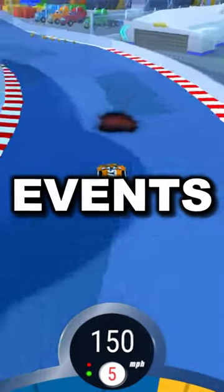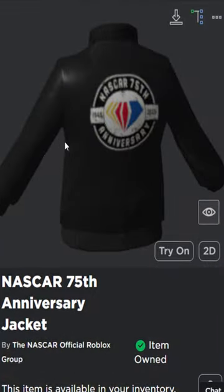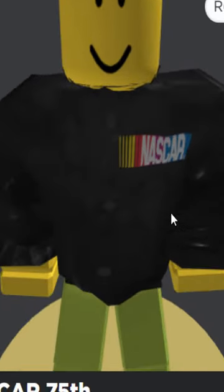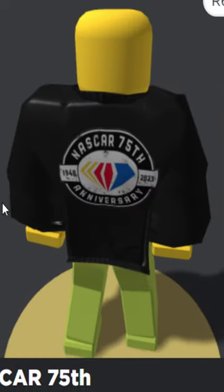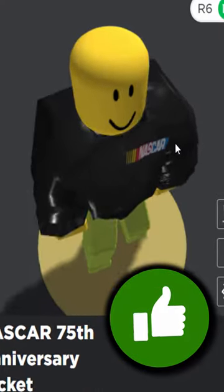In this short Roblox events video, I'm going to be showing you how to get the NASCAR 75th Anniversary Jacket for free. This is what it looks like on your Roblox character, so it's a pretty reasonable free LED clothing. It's a bit glitchy, but I kind of like it. It looks kind of cool.